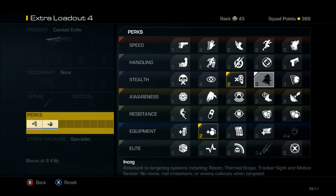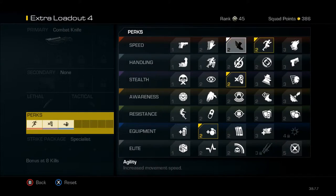Marathon, so you can sprint and lunge — well it doesn't help lunge, but you can sprint and knife them faster. Reflex, so you can throw your throwing knife faster.